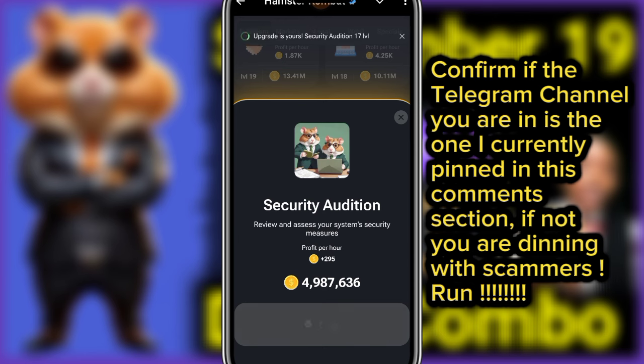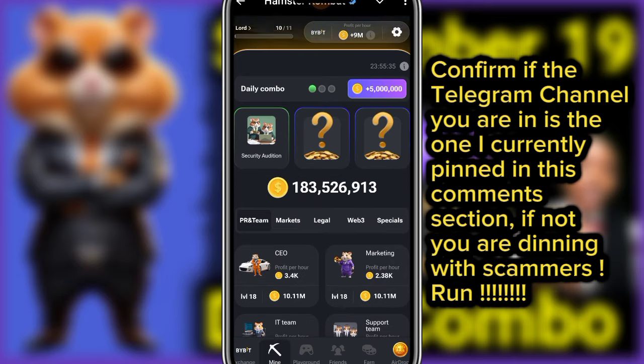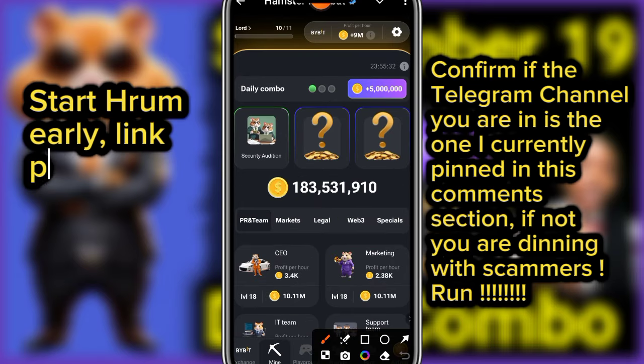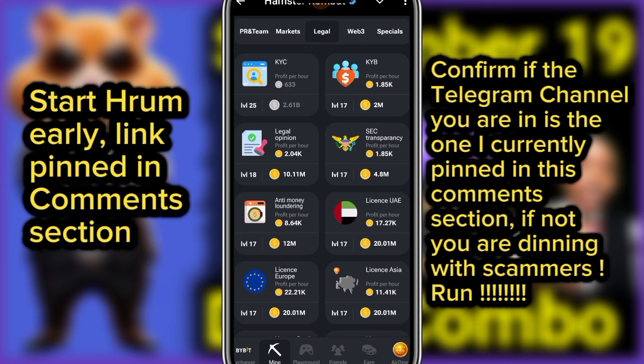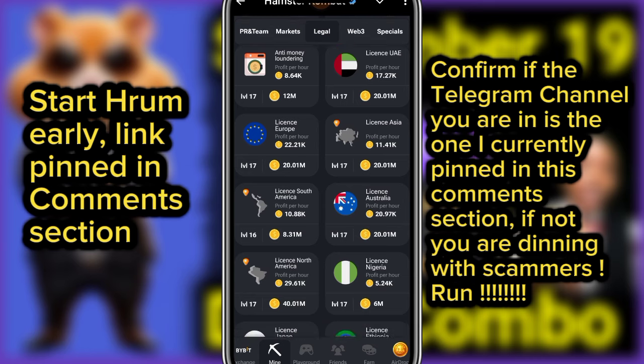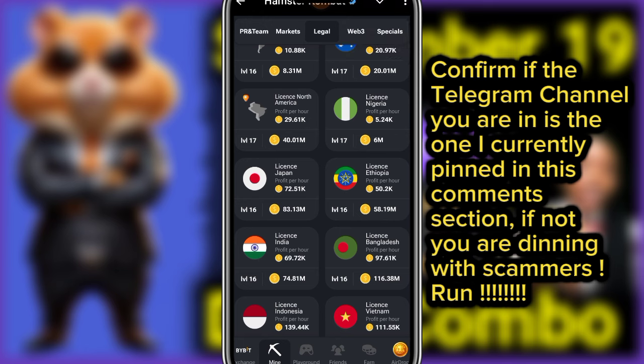Now let's get the second card for today. We get it from the Legal tab — just click on Legal. If you don't know how to unlock any card that is locked, I've pinned a video to help you in the comment section.